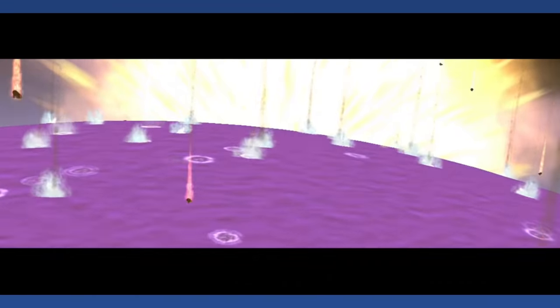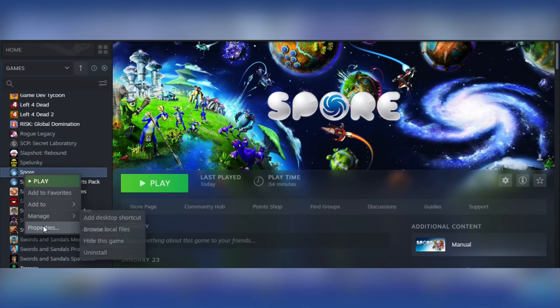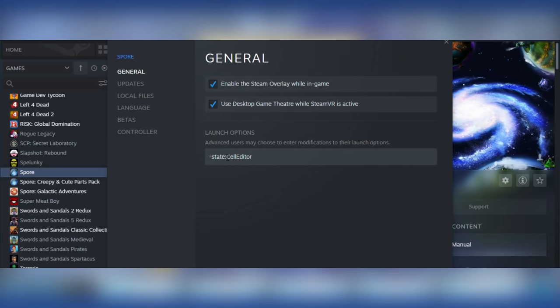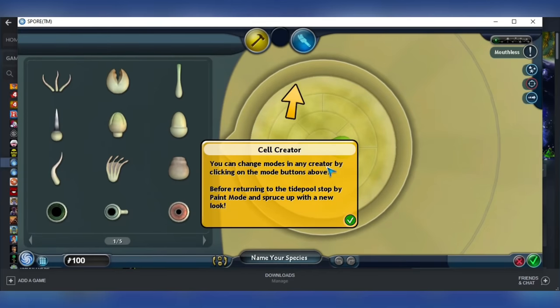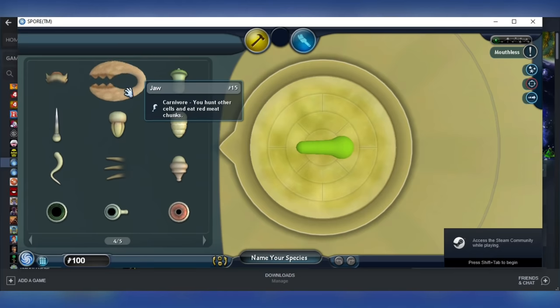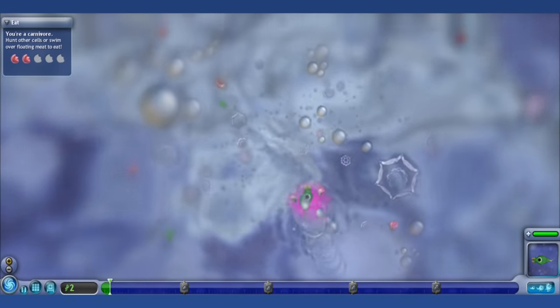Hidden Cell Editor: Through the use of cheats, the player can access what is essentially an expanded beta cell creator. To access this on the Steam version, go into the games library, right-click Spore, click Properties, and in General type in "-state:celleditor". Then close the popup and start the game. You'll be presented with a ton of unused parts. However, none of your creations can be saved or used in the actual game.